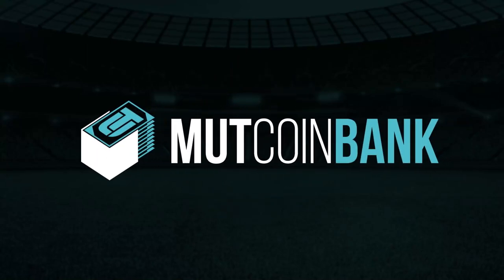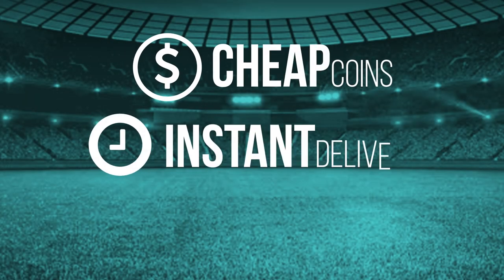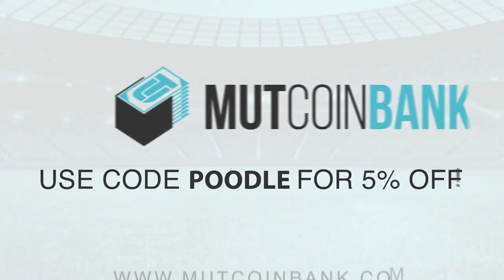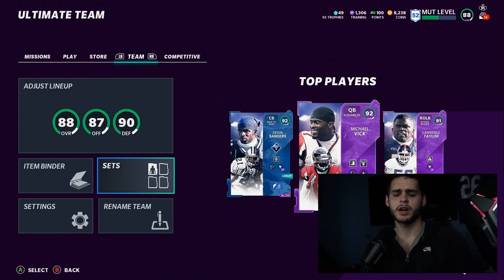Looking for the cheapest coins on the internet right now? Look no further than my sponsor Mutt Coin Bank. You seriously cannot beat that value — use code POODLE for five percent off your order.